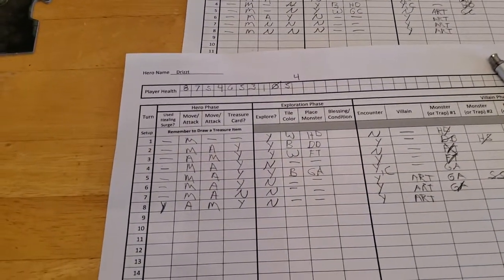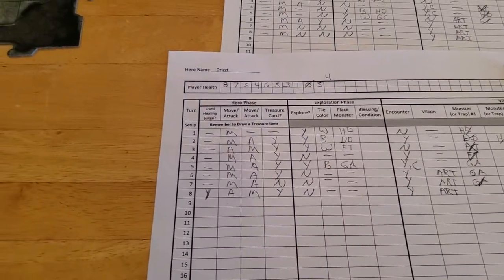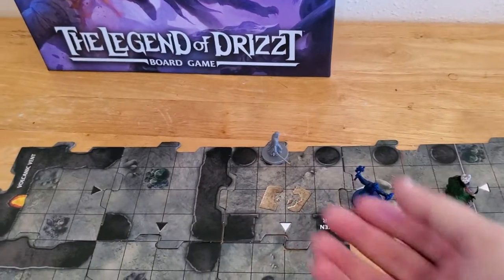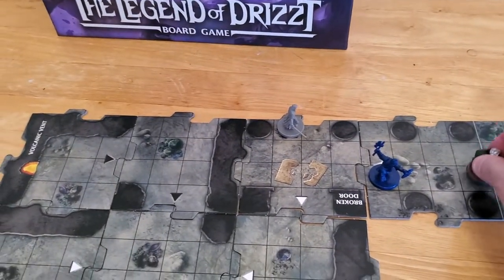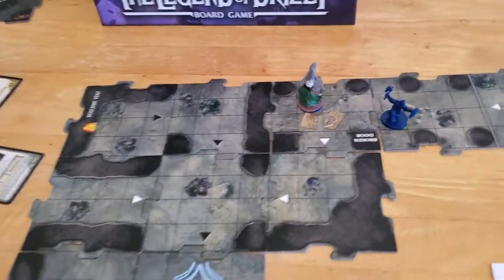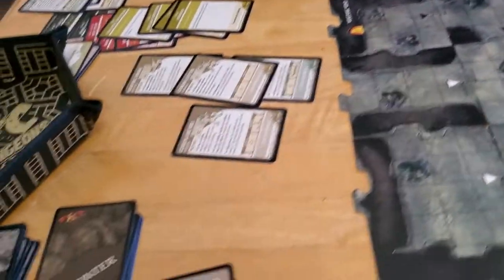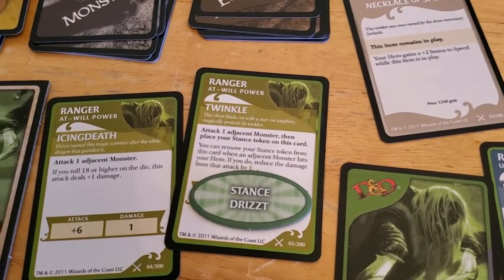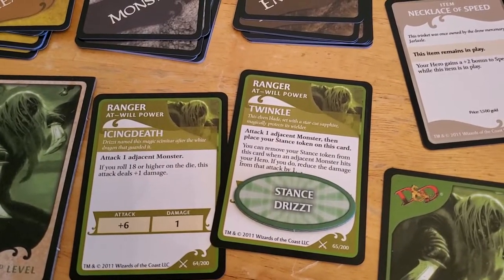So it's Drizzt's turn. He's got a movement of 9, so let's go ahead and have Drizzt move all the way. He's got plenty of movement, so I don't have to count it out. He's going to move adjacent to Artemis and go after Artemis with his Icing Death, because that's about the only thing he's got at the moment.